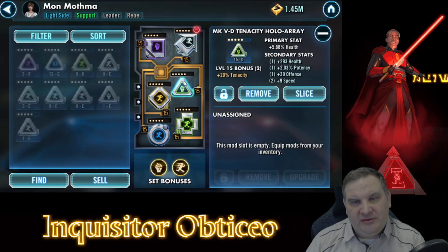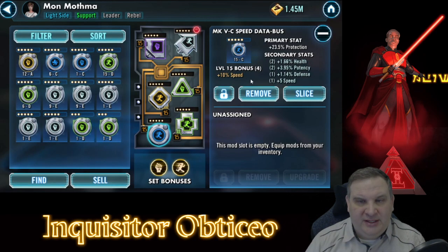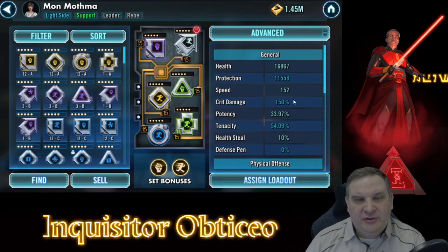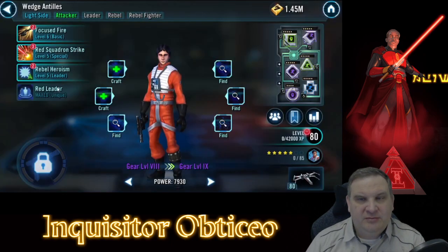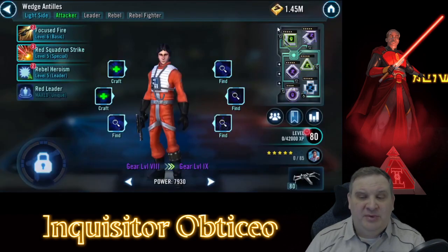We have speed mods on Mon Mothma - speed mods are terrible for her, but we're just trying to get her some speed substats. We'll get her switched over to all Tenacity mods. She has a really low base speed but gets plus 50 speed from her skills, so there's no reason to put a speed set on Mon Mothma - you just want Tenacity mods with good substats. Wedge is in here specifically because of his passive: plus 12 offense and 9 speed for each ally with full health, and 15 speed if they don't have full health. If Biggs Darklighter is present, he also gains these bonuses.